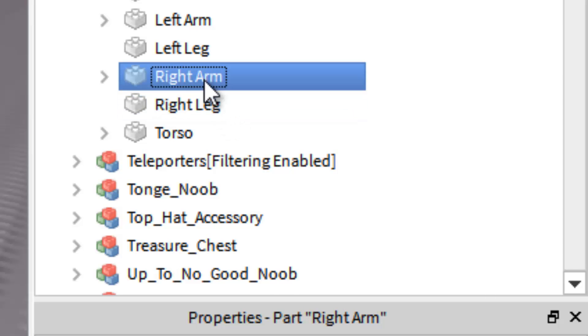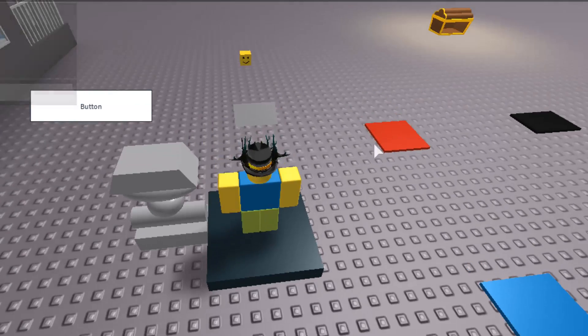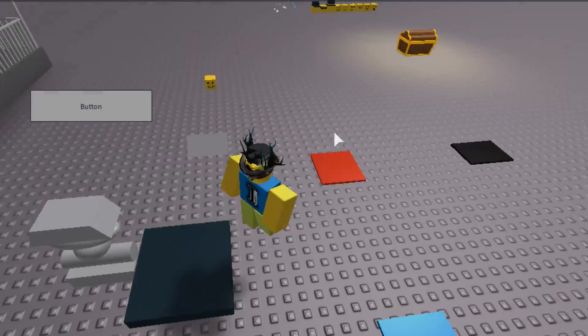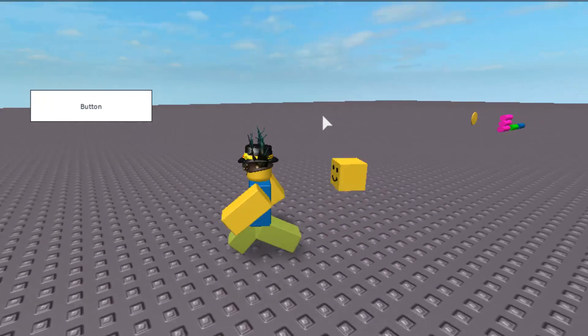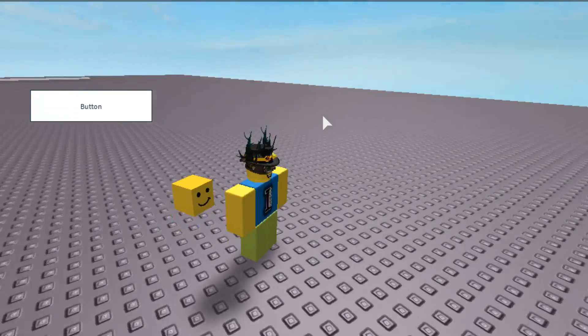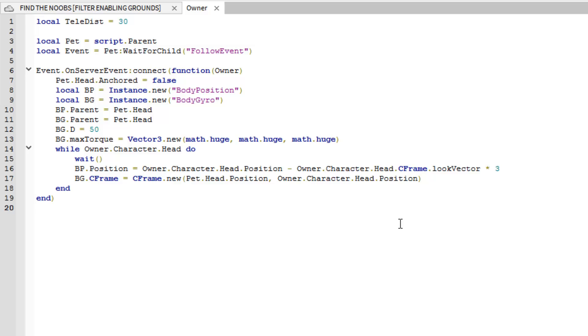'Right Arm is not a valid member of Model.' Looking at line 17 — we're moving the pet to face the character, but we're also supposed to move the pet's head position to the Right Arm. When walking it follows your arm, and during the idle animation it follows that too, which isn't what I want. Let's undo all of that.